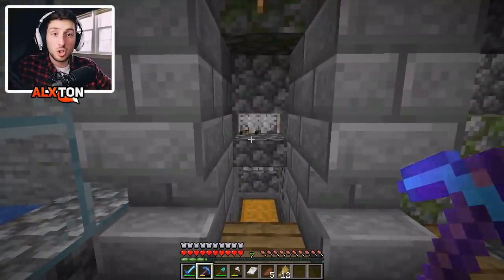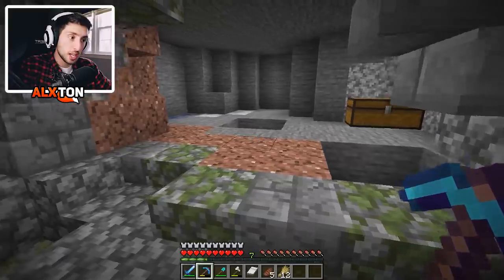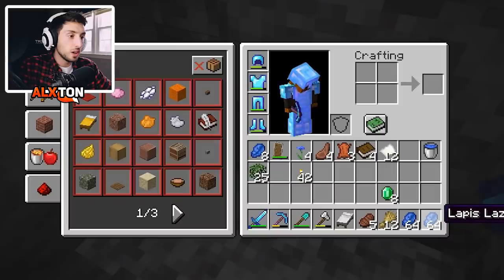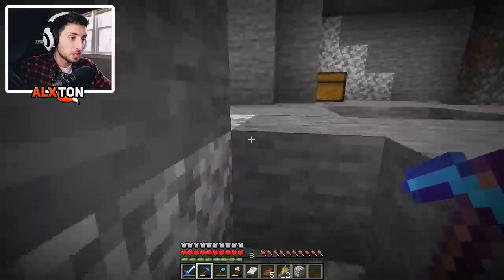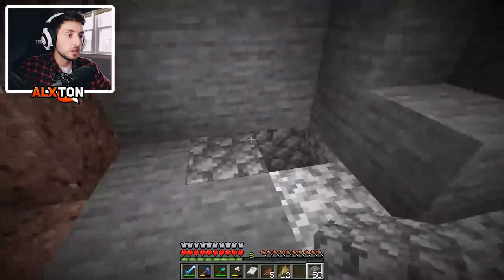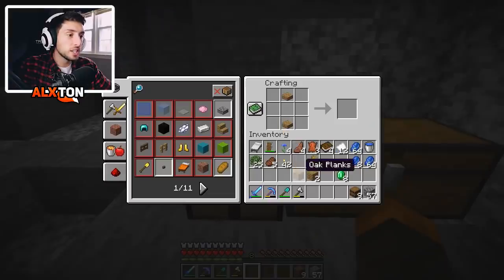We're going to let the skeletons continue to drop, get as much XP, then update our armor enchants. We're going to take some of this lapis — we have Fortune 3 now, so check how much lapis we just got from all that. We nearly got a stack, which is absolutely crazy. Let's grab some cobblestone to close this up, and then we're going to add a lot of barrels in here — we need to make nine barrels right now.